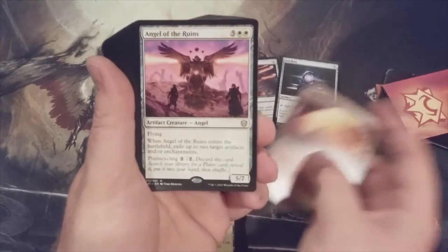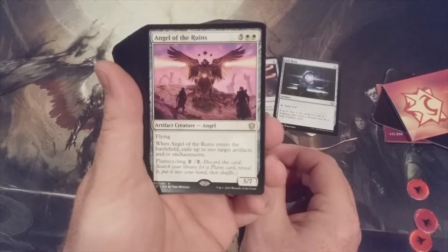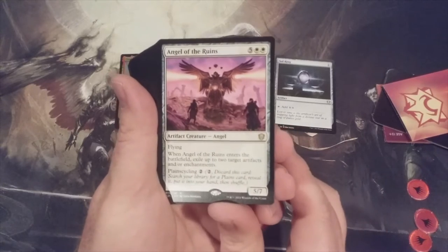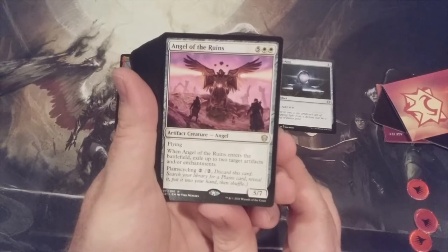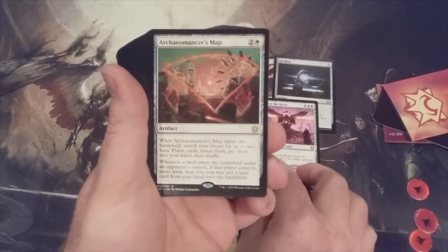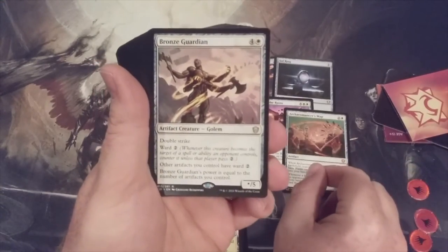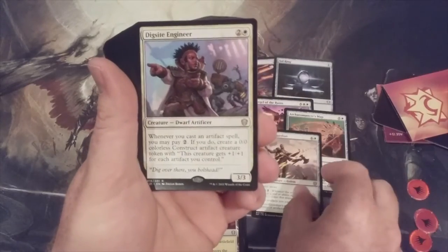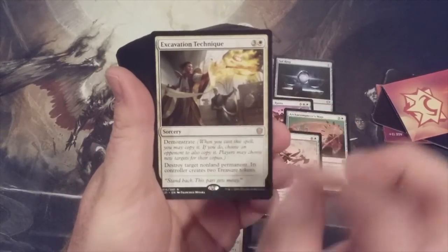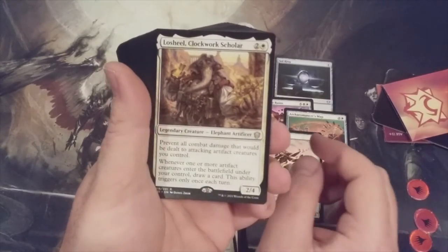Angel of the Ruins — love this new angel. I have a feeling this creature will be cannibalized from this deck and find a nice cushy role right into my Kaalia of the Vast deck. Archaeomancer's Map — one of the best cards of all of Commander 2021. Bronze Guardian — another very strong new card in this set. Dig Sight Engineer. Excavation Technique with the Demonstrate mechanic — similar to Secret Rendezvous, this is not a card I plan to play with.